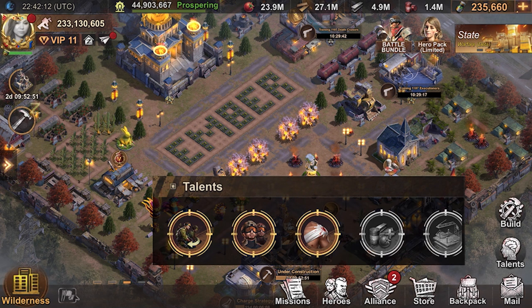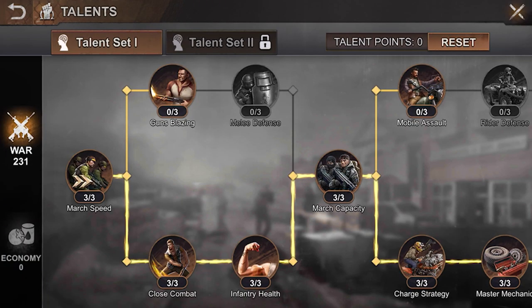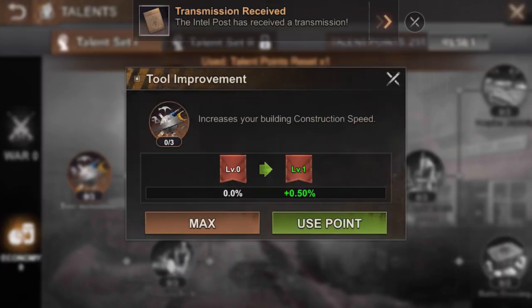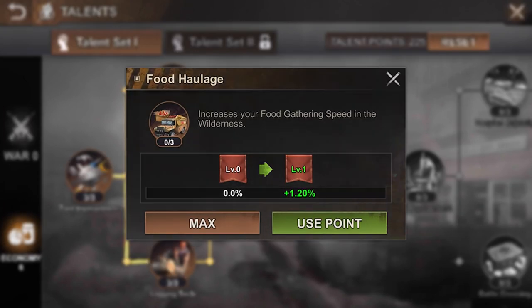One thing you need to make sure you're doing when you go to heal is let your team know — which I've already done — that you're going to be micro healing, so they're watching the help button. Also make sure that you're not in war talents. As you can see I am, so I'm going to go up here, click on talents, and reset to econ.